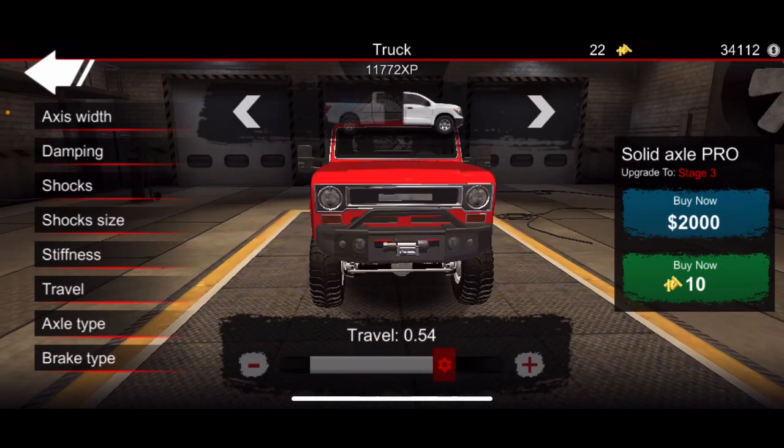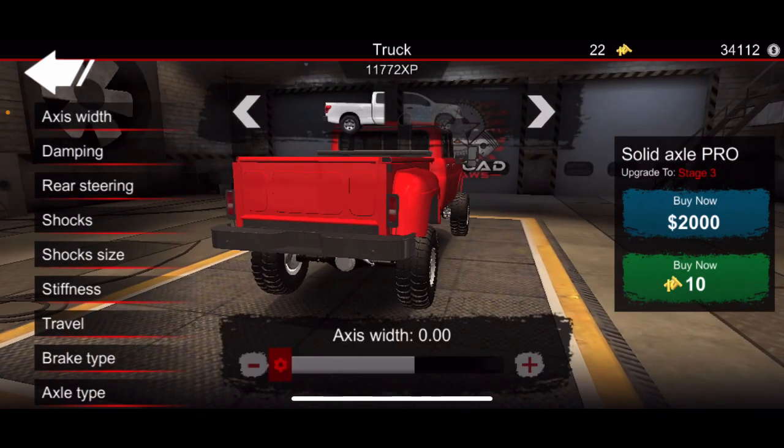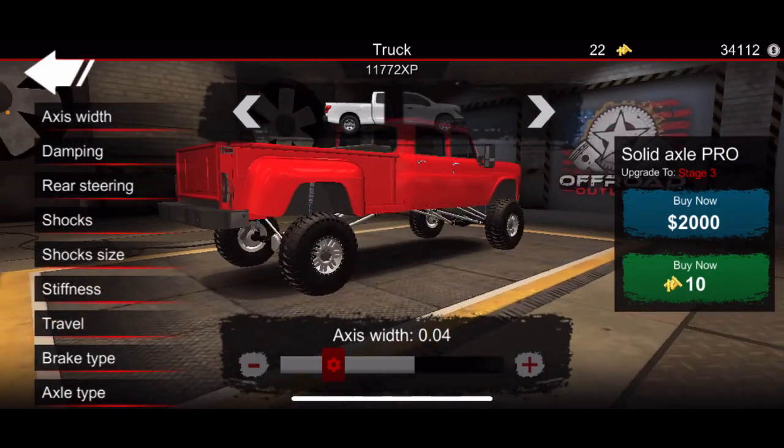Holy crap! And then we'll do a 0.4 and 0.4. Looks pretty good — we still gotta do width and tires, so don't worry about that.